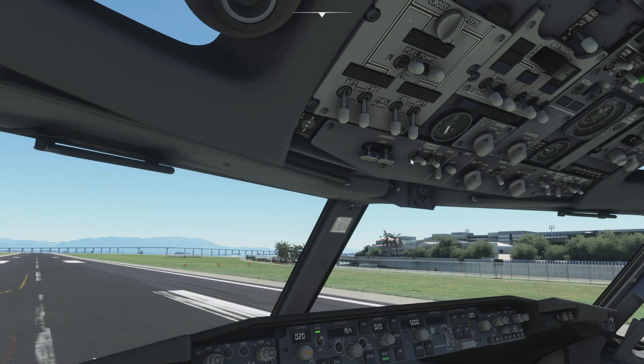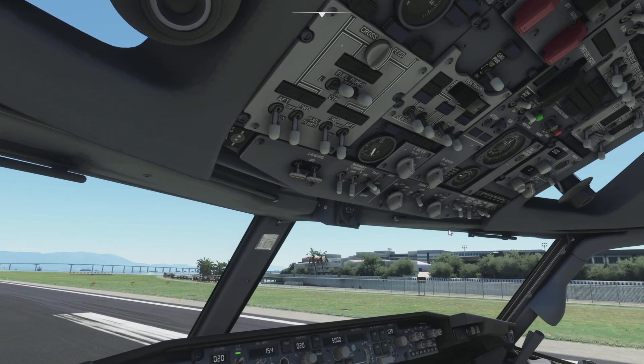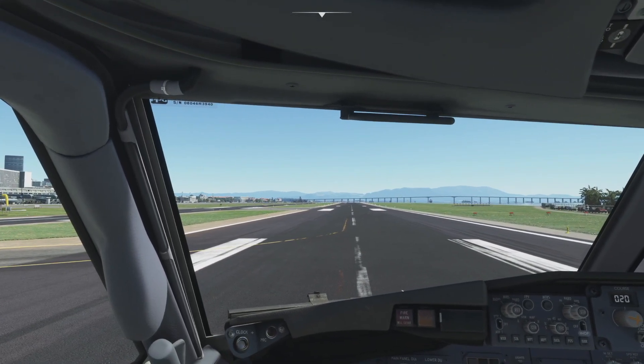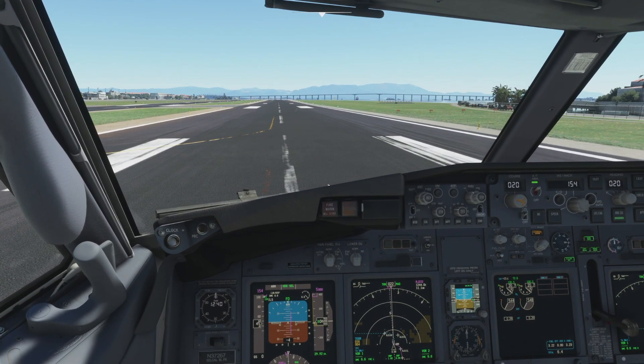Landing lights on, runway turn off lights on, taxi lights off, engine selecting mode to continuous, and let's get the strobe on. So basically we are good to go. I'm going to let the engines spool up to about 40% and just hold it on the brakes to get them wound up. I'm going to hit TOGA and keep the brake held because I want the engines pretty much roaring as we start making our way down the runway — we haven't got much tarmac to get up in the air.